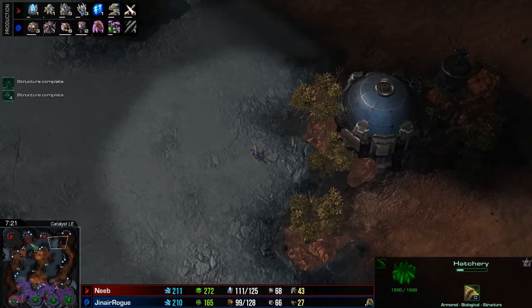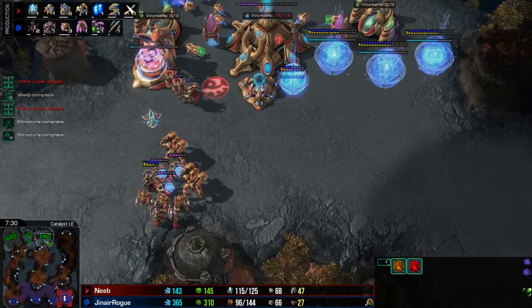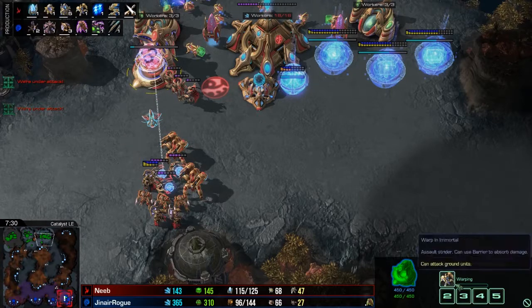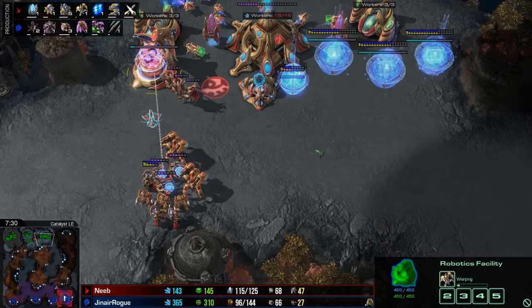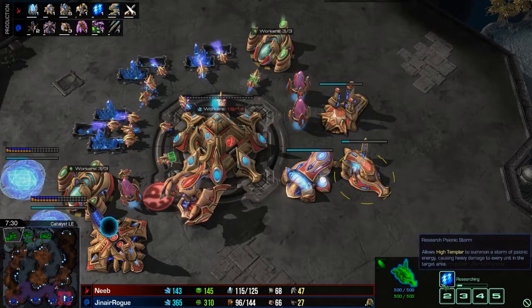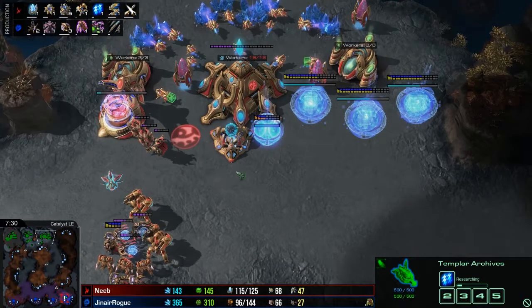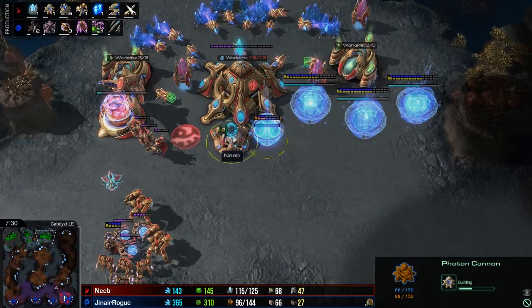Switching back to the Protoss point of view, we're about to hit a Protoss benchmark at seven minutes and thirty seconds. This is going to be one of the more defensive portions of the game for the Protoss. As you can see, we've added on the robo — this is going to be for Immortals in case of Roaches. We've got a Twilight Council to help with zealot legs, plus one weapons, and a Templar Archive which is producing Psionic Storm. We've already begun walling in the third to deal with Ling pressure, and this is the very first cannon in this game up to this point.